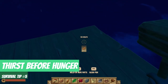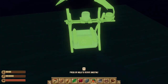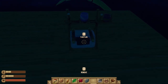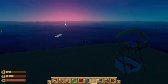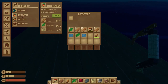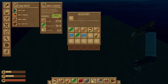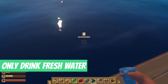Survival tip number five: thirst before hunger, because your thirst is very likely to deplete first. Since you won't find any drinkable items in barrels or crates from the water, craft a simple purifier and place it towards the middle of your raft. This protects it from being lost if the shark destroys an entire floor panel. Materials required: six planks, six palm leaves, and four plastic.